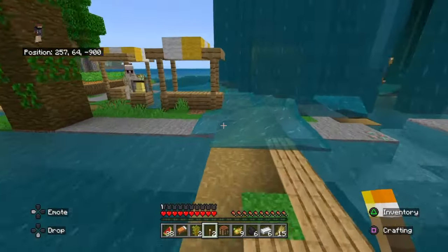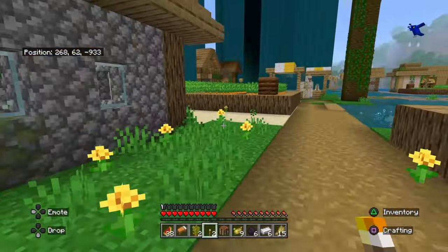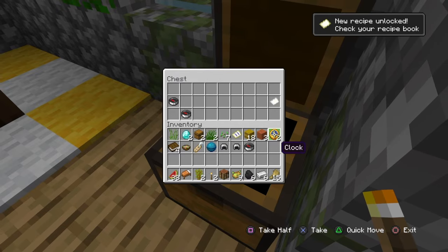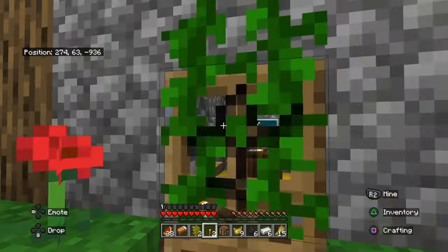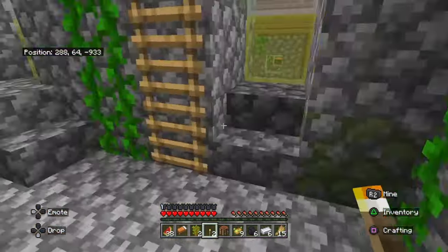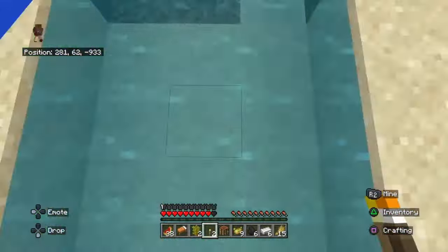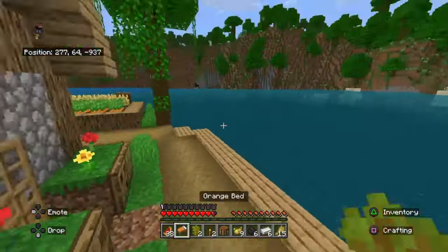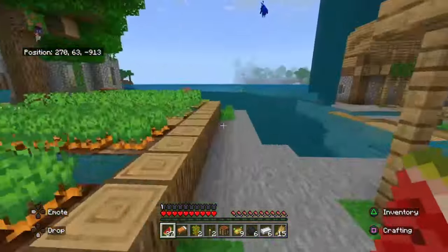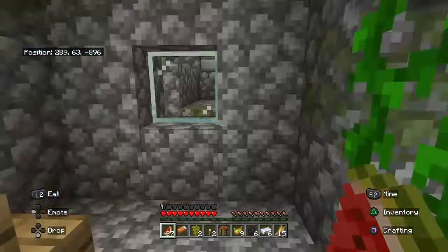Didn't even loot the blacksmith yet. Hello, Mr. Iron Golem. Looks like over here is kind of an island, which is how the village spawned. Geography compass — and I did find clocks in the previous shipwreck that I found. There's also a cleric somewhere — he's probably hiding. You can probably hear the music in the background. Proceeding over here, looks like we have a librarian around somewhere.